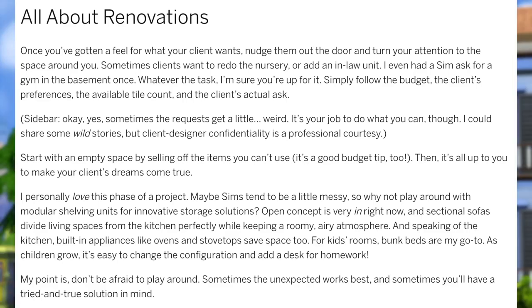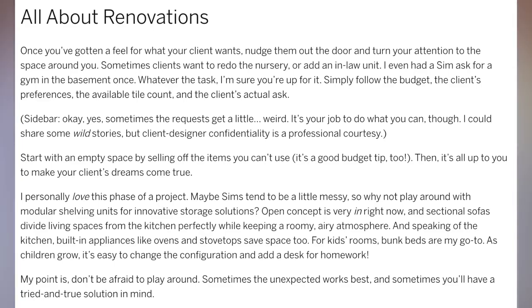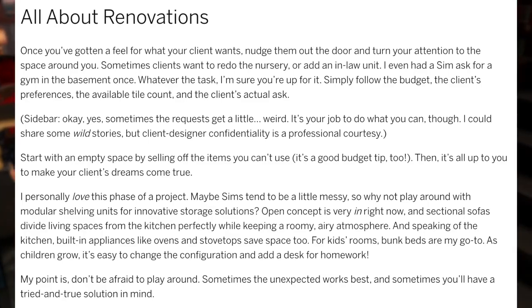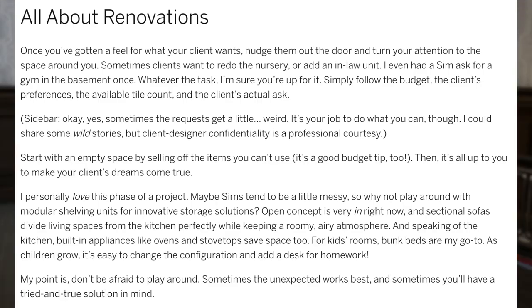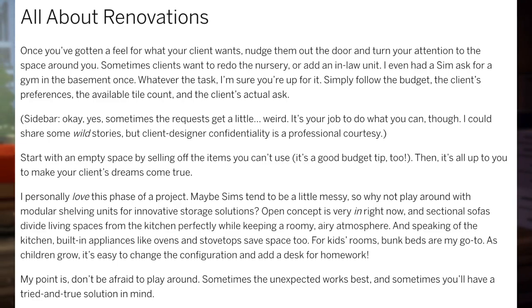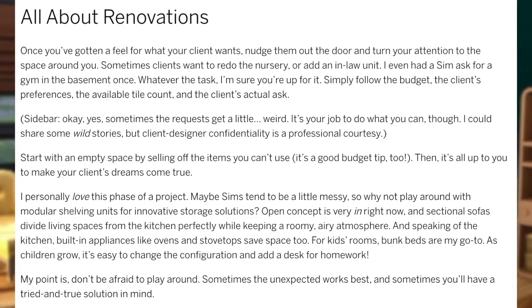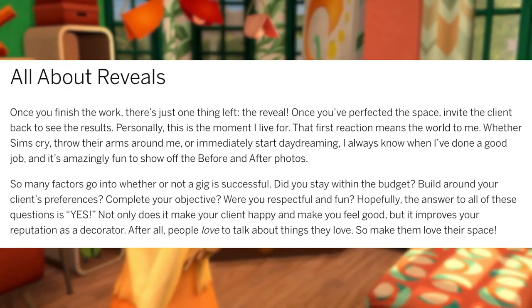Patina continues with design tips: 'Maybe Sims tend to be a little messy, so why not play around with modular shelving units for innovative storage solutions? Open concept is very in right now, and sectional sofas divide living spaces from the kitchen perfectly while keeping a roomy, airy atmosphere. Built-in appliances like ovens and stovetops save space too. For kids rooms, bunk beds are my go-to — as children grow, it's easy to change the configuration and add a desk for homework. Don't be afraid to play around. Sometimes the unexpected works best, and sometimes you'll have a tried and true solution in mind.'